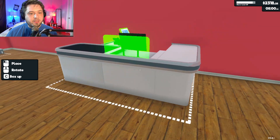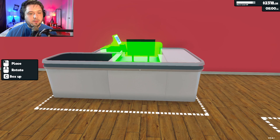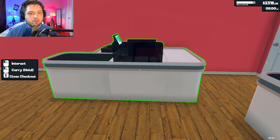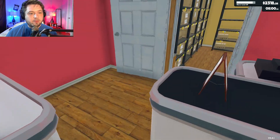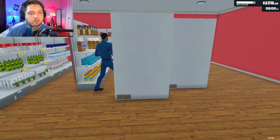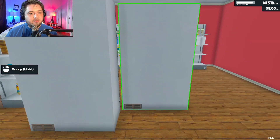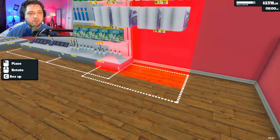And then mine can just be on the wall. So then I can still — can they get through though? Oh yeah, you can walk right through. Okay, cool. See, that's a little more organized. And then I definitely want these to be along the wall, but I probably got to move this out of the way first.